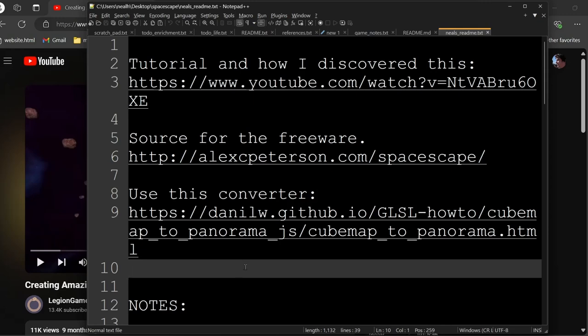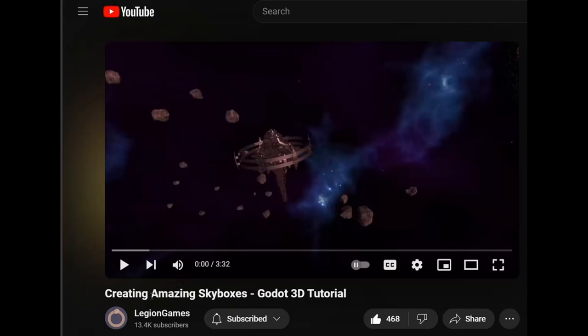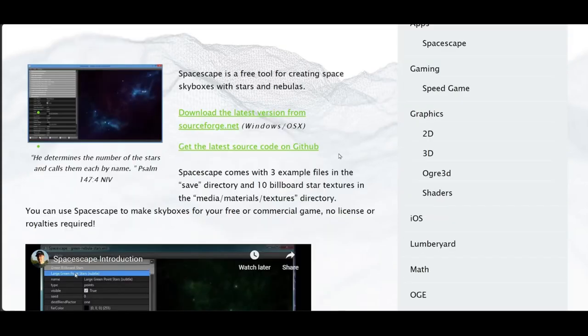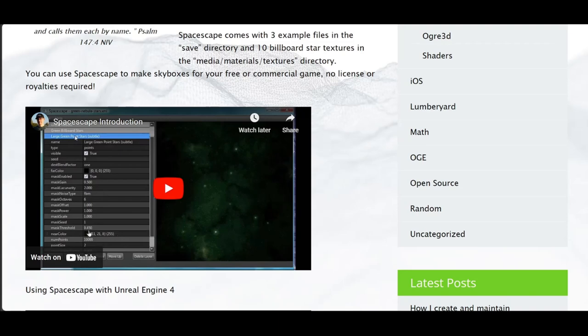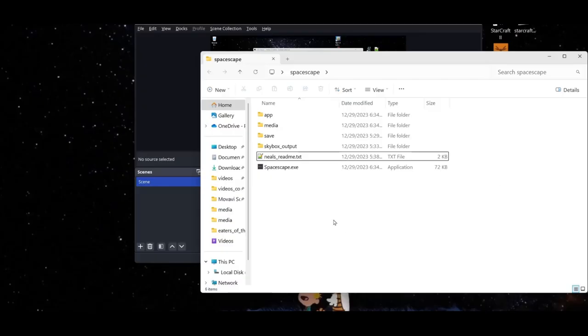Here's how I set up the spacescape. I started with a YouTube tutorial from Legion Games on creating amazing skyboxes — they have some really great space content tutorials. They used this free resource from Alex Peterson called Spacescape, a free tool for creating these skyboxes. It does have a lot of unexplained features; he has a YouTube video that goes through some of it, but not to the extent I think one should.